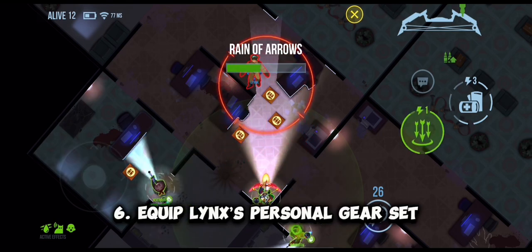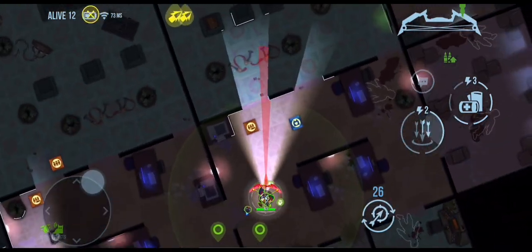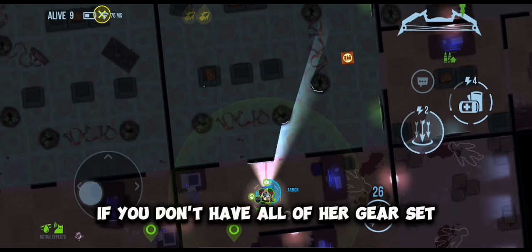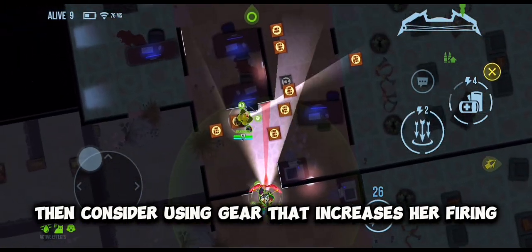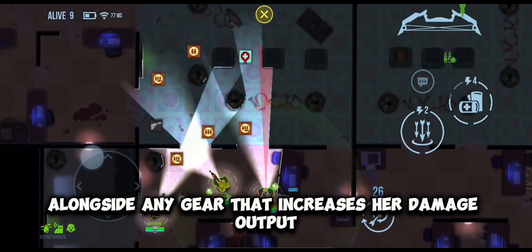Tip 6: Equip Lynx's personal gear set to reap the maximum benefits of its bonuses — in my opinion it's her best gear to equip. If you don't have all of her gear set, then consider using gear that increases her firing and vision range alongside any gear that increases her damage output.